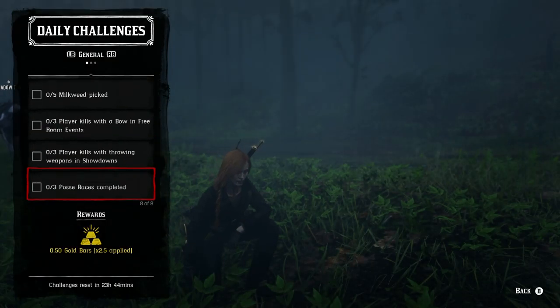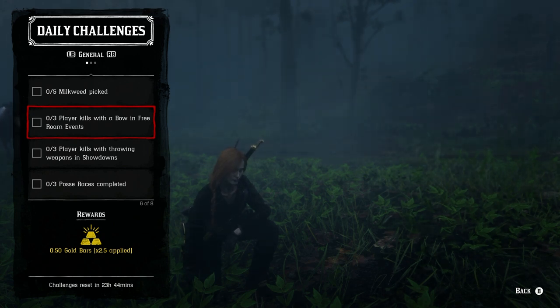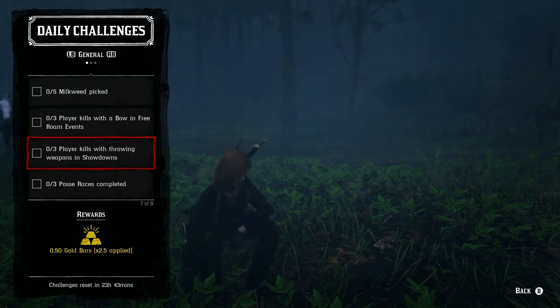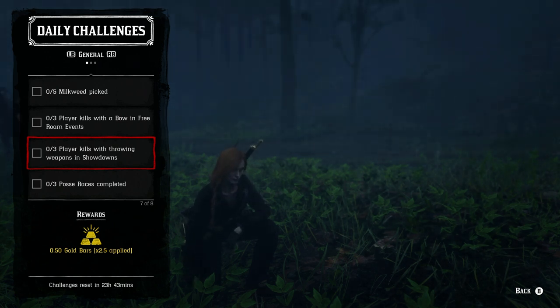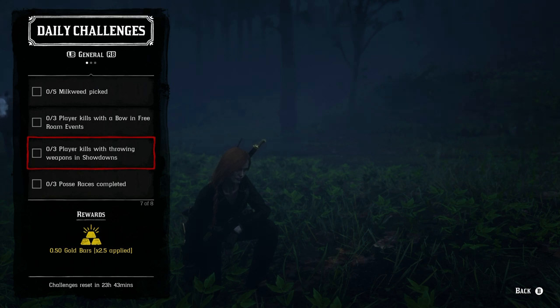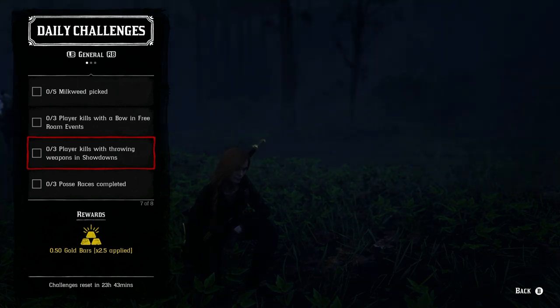The PVP challenges include killing three players with a bow in free roam events — dynamite arrows work really well for that one. We also have three player kills with throwing weapons in showdowns. The best mode for that is something like Name Your Weapon teams because they give you a tomahawk each time. Every showdown you participate in pays an extra 0.16 gold bars regardless of how well you do, so it's a great opportunity to earn a little extra gold even if you're not into PVP.